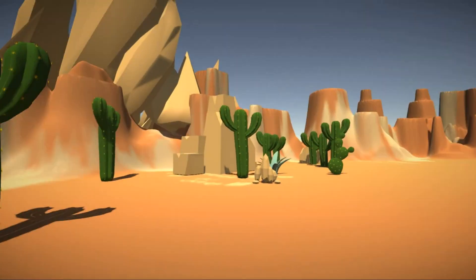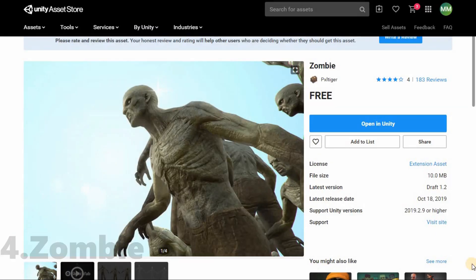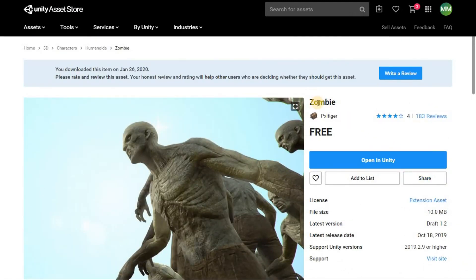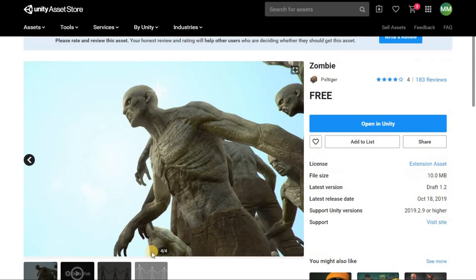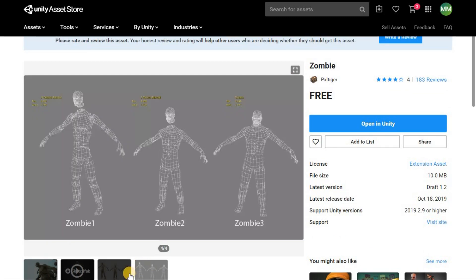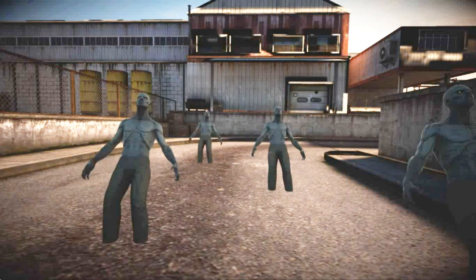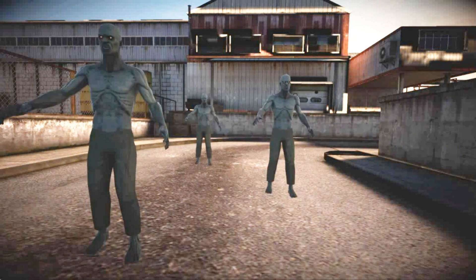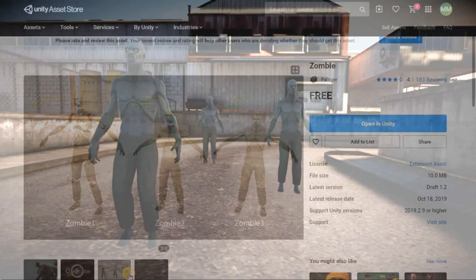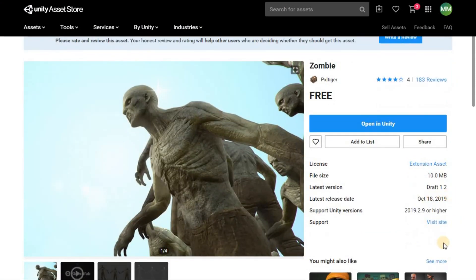Moving on to number four. This asset pack is for those of you that like zombie games like Resident Evil or World War Z. Its latest release date was on the 18th of October 2019 and supports Unity 2019.2.9 or higher. It has about eight different animations: attack, fall back, falling forward, idle, run, run in place, walk, and walk in place. Its scripts can definitely be modified to suit your liking and was created by PXL Tiger.